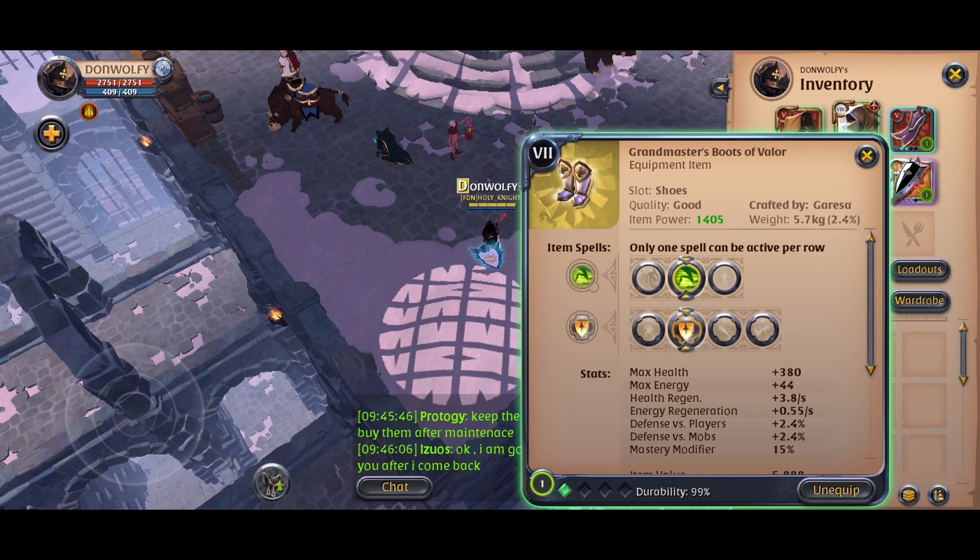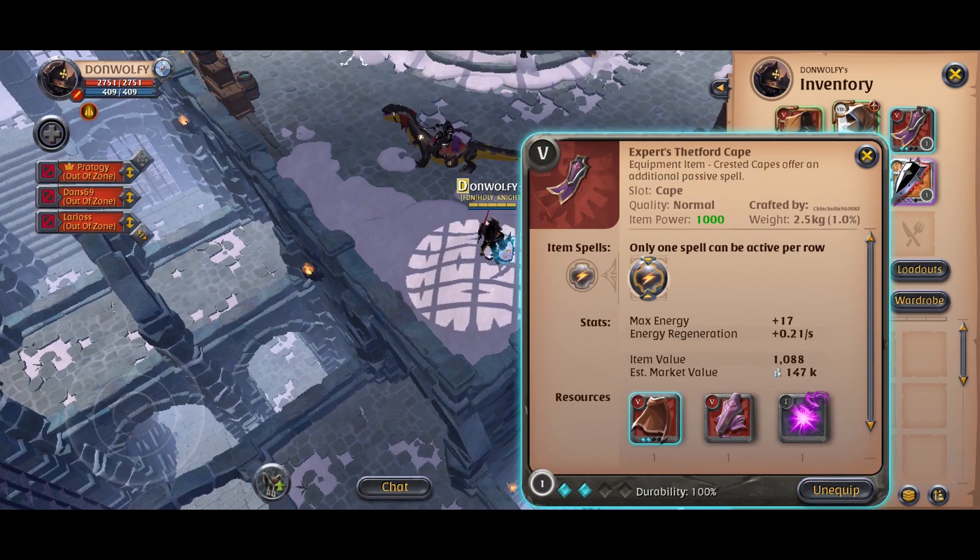Make sure to choose rejuvenating sprint for regenerating health and toughness for increased defense. For the cape I choose the Thetford cape for additional chain damage.